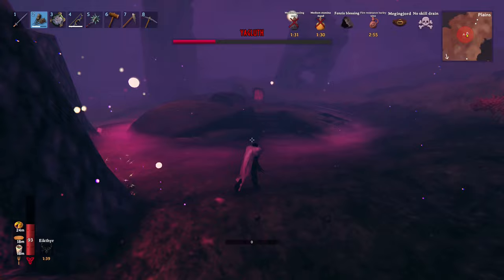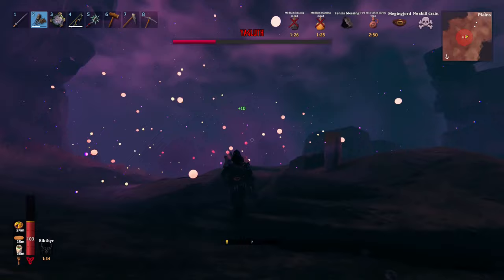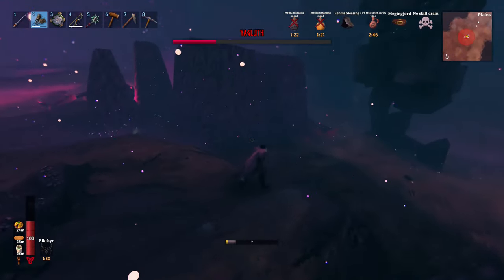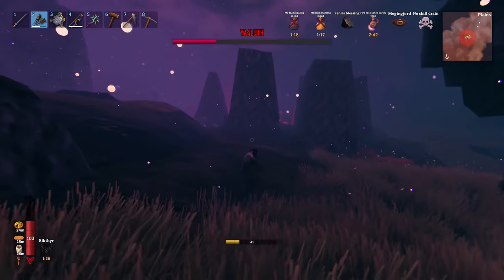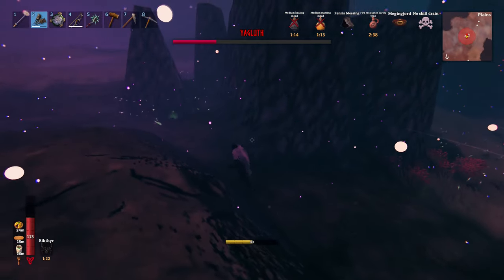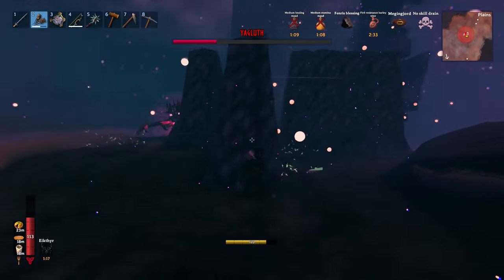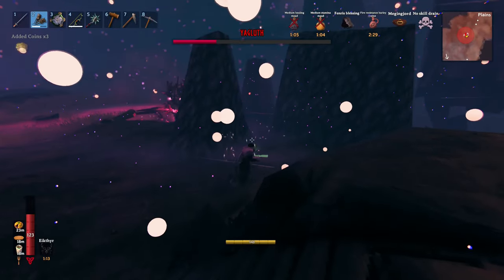Sometimes he just leans on you and you can't move. When we died last time, he leaned on us and I glitched inside of him somehow and couldn't move. My stamina was drained, I was trying to jump and couldn't run away from his fire attacks. Killed me.